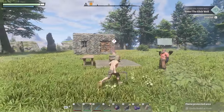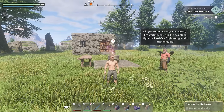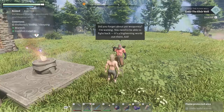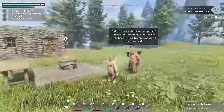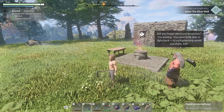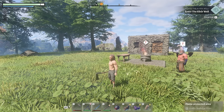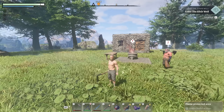Welcome back to Enshrouded! We are currently in the camp we built last time - this little shack and a little workbench with the flame in the middle. We also met this guy last time; we saved him from the pod that was over where the bandits were. Everything here is voxel based, so when we blend two objects together the game figures out the best way for it to look.